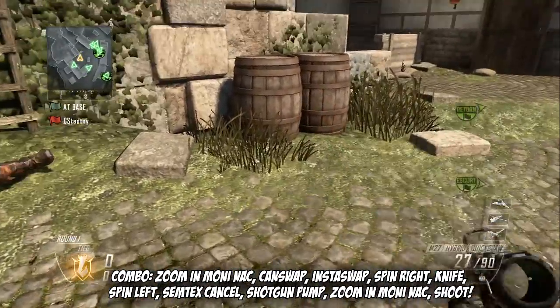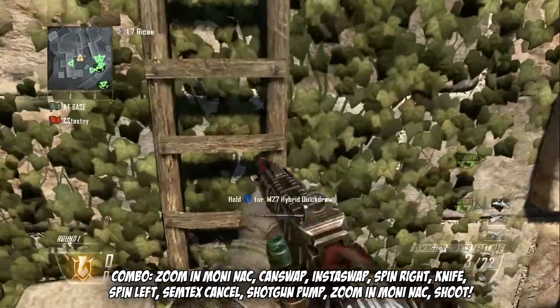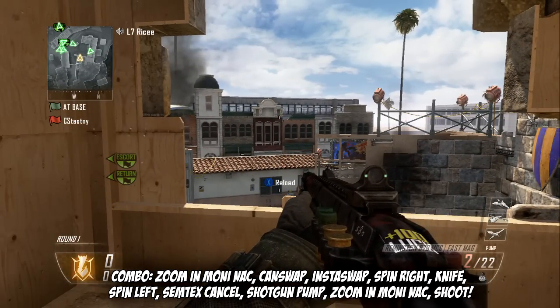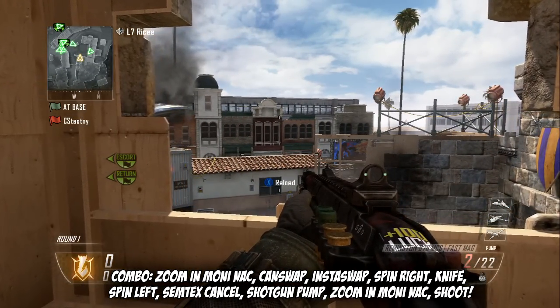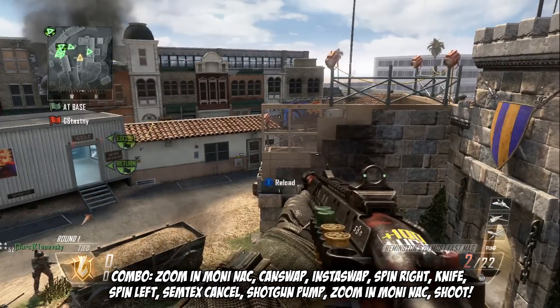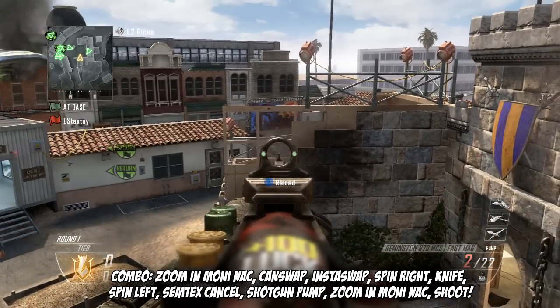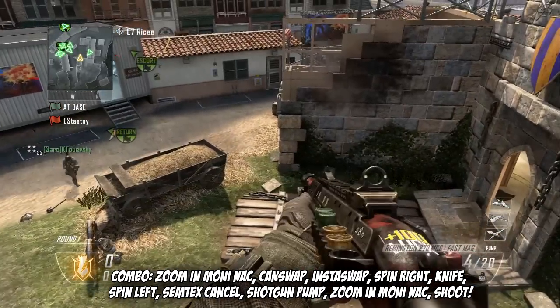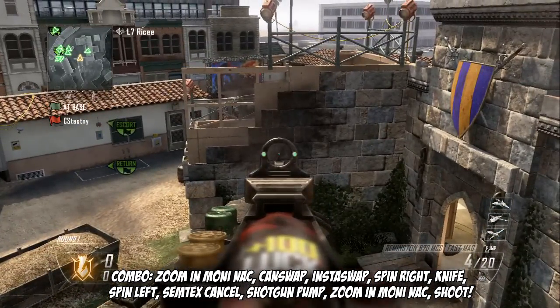Kind of landed — let me do it again. Before you go do moninac, make sure it's on two ammo because then the gun pulls out faster. I'll show you the difference — she has one without when it's at two, and one when it's at four. So this is at four.